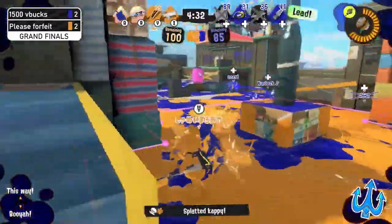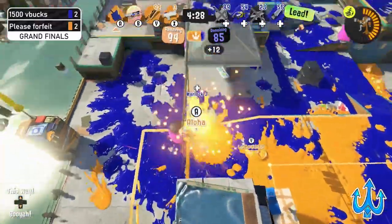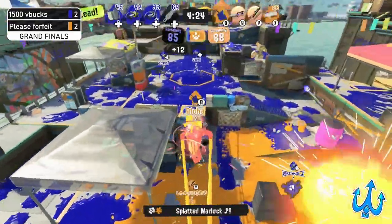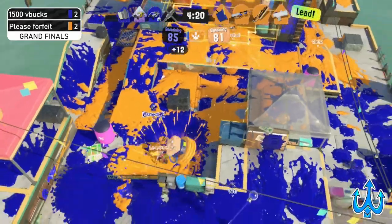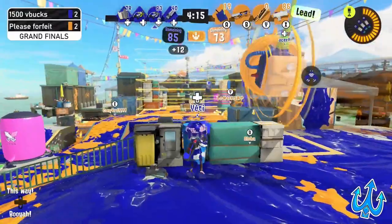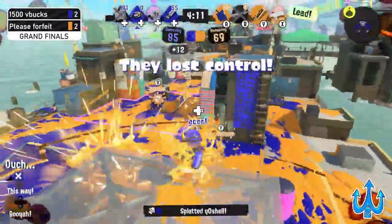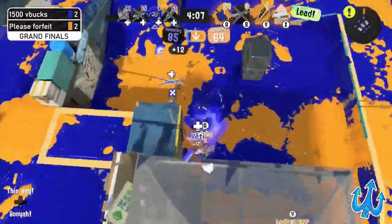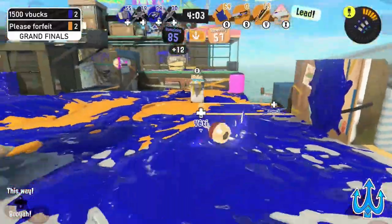Yosha actually got a pick right now — the positioning was really interesting in my opinion, very very good. We see a Tri-Slosher Inkjet kill done by Aloha, and another really aggressive Stamp output. They throw it but it doesn't really get that much value, and 1500 V Bucks only has about two people down, so Please Forfeit has a lot of chance to get into their base and push a lot more.